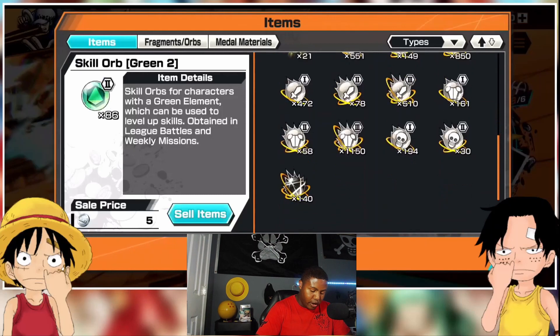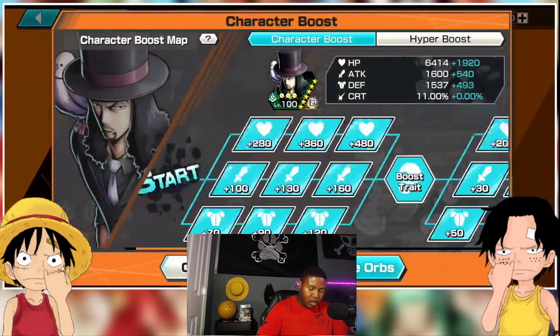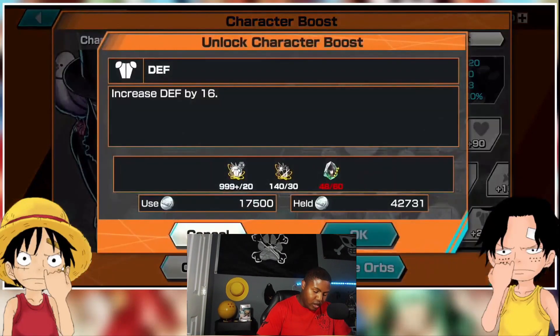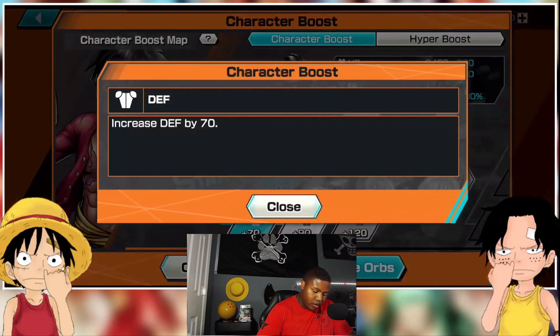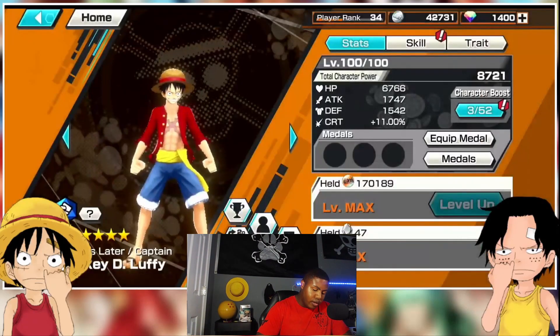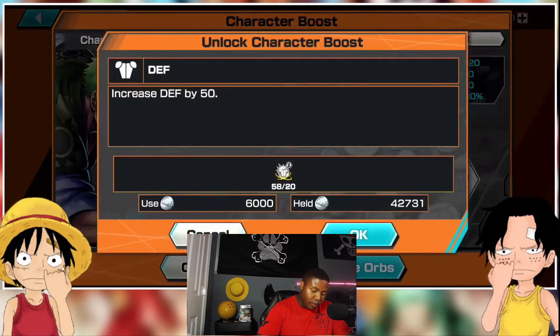Every material that can go toward boosting a character is important to keep. When you go into character boosts, these are going to eat up resources. Looking at Two Years Later Luffy as an example — one step costs 20, the next step costs 30, and the final step costs 40 of those boost materials. When you go to Boost 2 it's the same thing but with the Boost 2 version, and it's going to be tough because there's a 2 next to it.